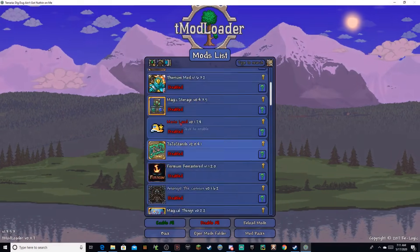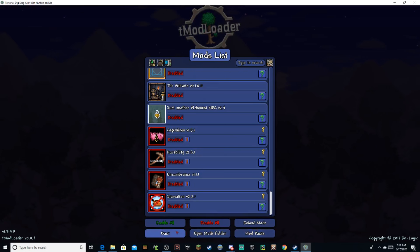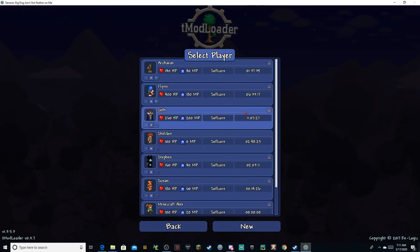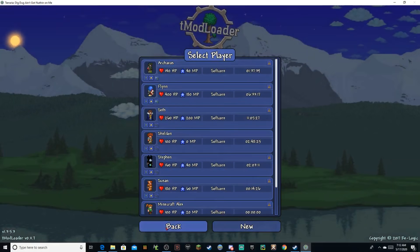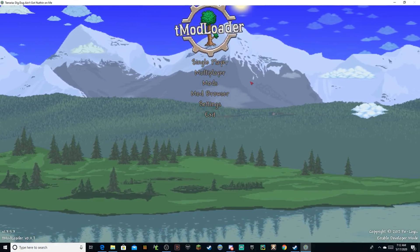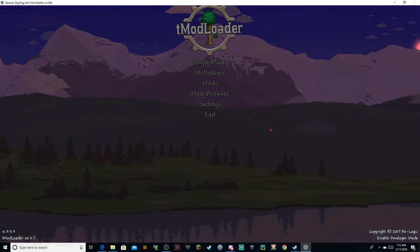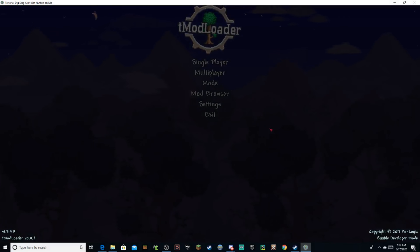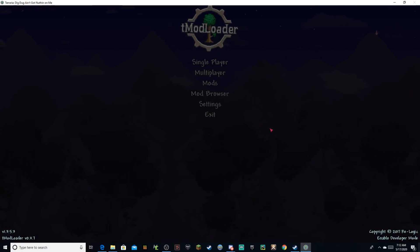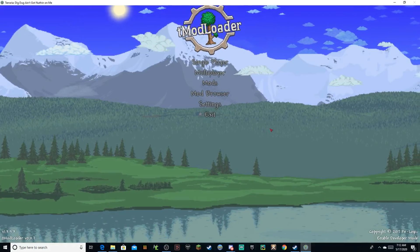So right now we've only got the Yet Another Boss Health Bars mod enabled. All you need to do then is go into a world, make a new world, and you should load up with all your mods. Now be careful that you have the right mods enabled on the right world, because you could have some crazy world corruption if you're missing mods or have new ones — more so the missing part.